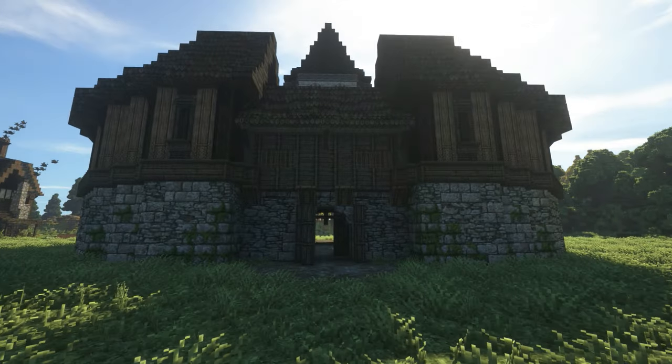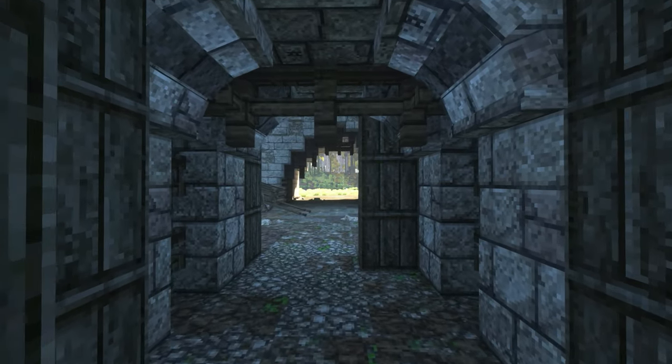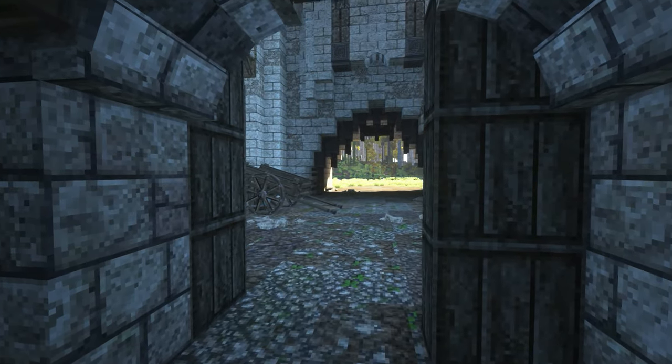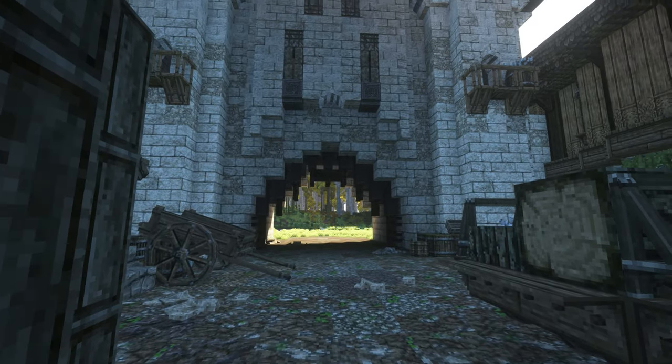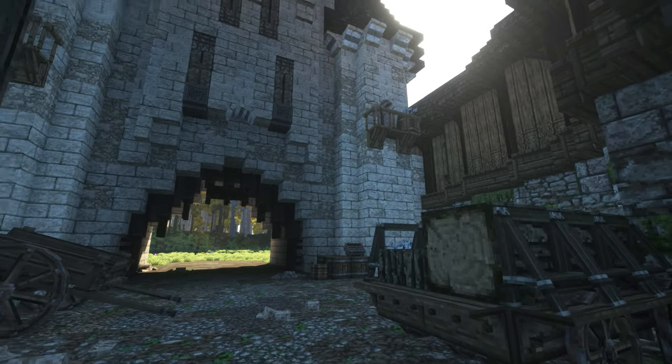We're going to go through the first area here. You can see that's the small gatehouse — it's very minor defense, mainly to keep out people at night, bandits and things like that, but it works really well.